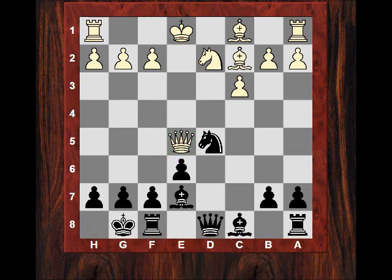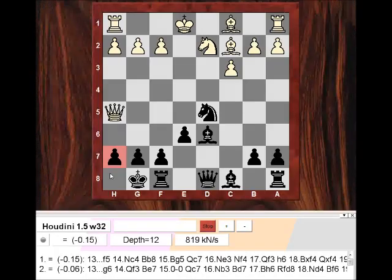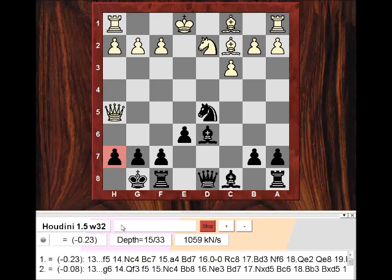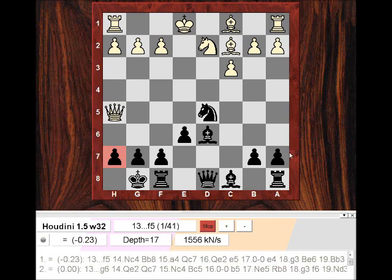Bc2, Bd6, and now Qh5 - a move which looks a bit naughty - was played, crudely eyeing h7. Fischer is not going to fall for the main threat, but how is he going to defend it? If he plays g6, would that be adequate or would it be inviting Qh6? Let's engine check - maybe g6 is actually technically inferior to f5. f5 apparently is stronger on brief analysis rather than g6.